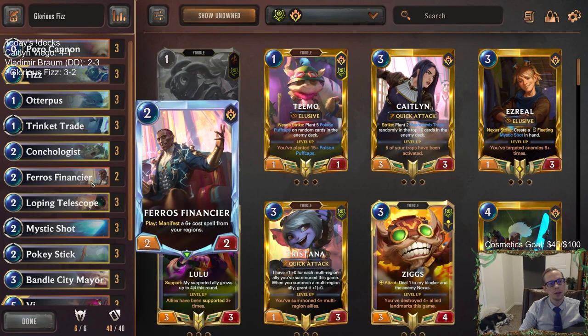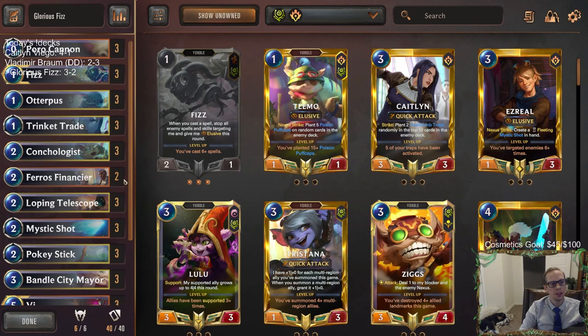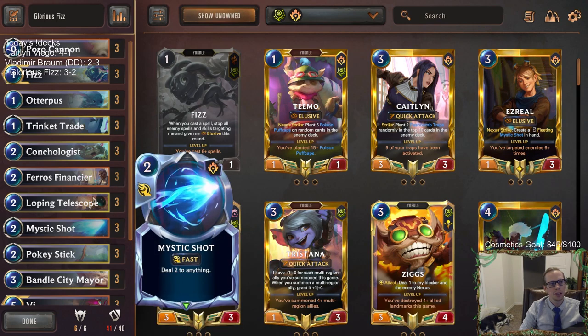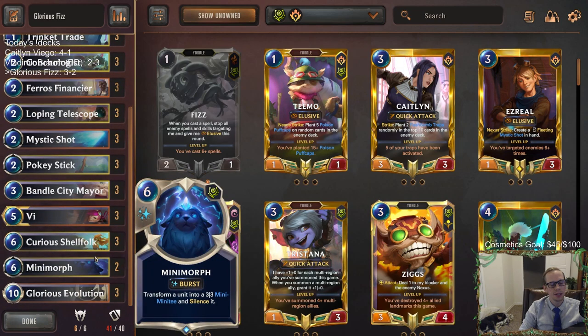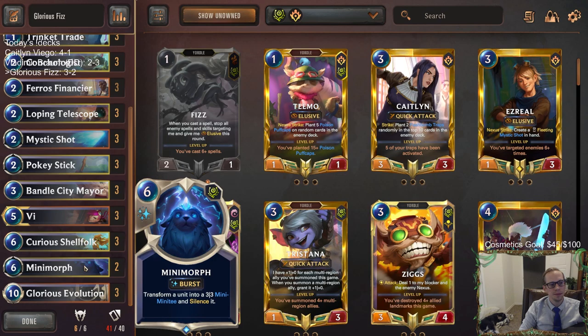I probably want another Pharos Financier to help me find more copies of Glorious Evolution and be another unit to play early. I think I like that over a Mystic Shot or Pokystick. Vi is just kind of there to distract the opponent, basically.